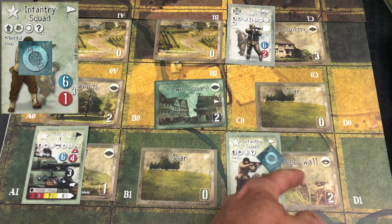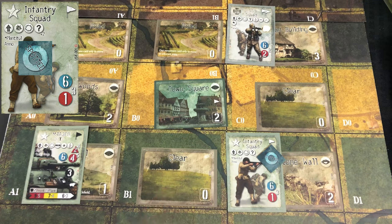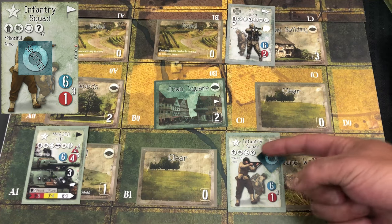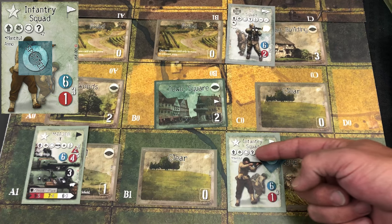Now our infantry squad is in the stone wall terrain instead of clear terrain, which is degrading, so they would be able to play a concealment action. When it comes to concealment actions, they aren't played through an action card — they can only be played by a unit action or a discard action using the icons located above the unit's picture.